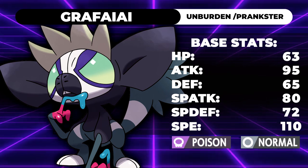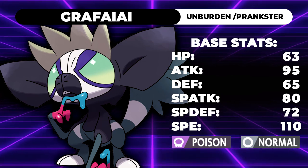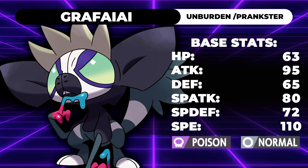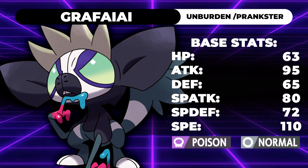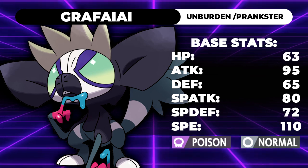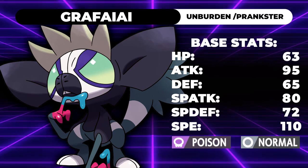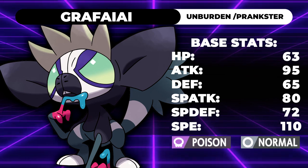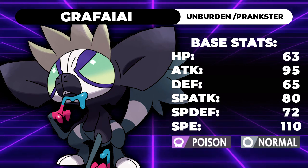So we're talking about Grafaiai today. I'm gonna say Griffi-Fi a lot because it's just what I do — I can't pronounce Pokemon names. But Grafaiai is a Poison and Normal type that was revealed in the trailer and it is pretty interesting. It has the ability Prankster, which is pretty huge, but it also has Unburden and Poison Touch. We're only going to be making use of Prankster for the most part, but I did include one Unburden set. Stat-wise, this thing's a little bit underwhelming, but that 110 speed is going to be pretty decent.